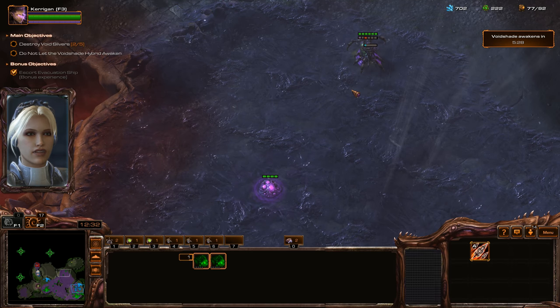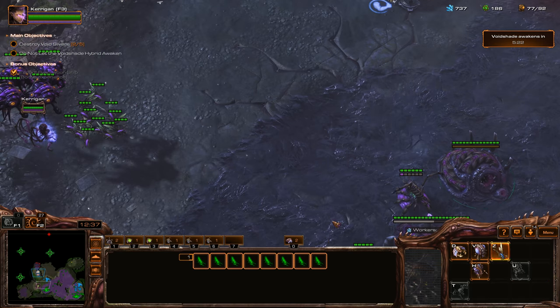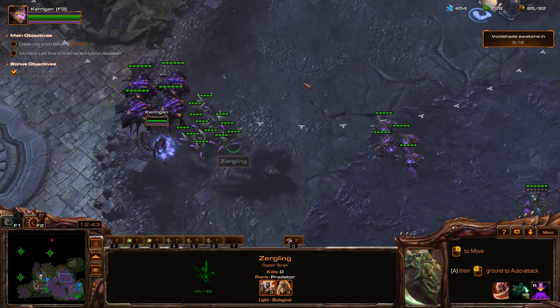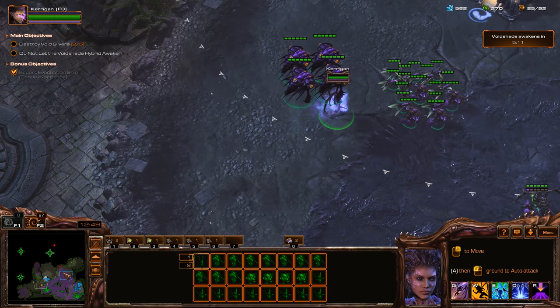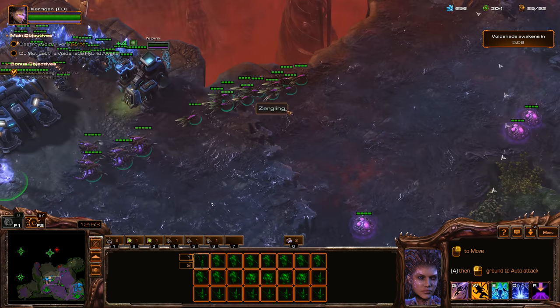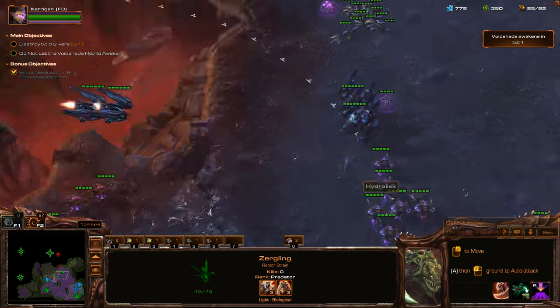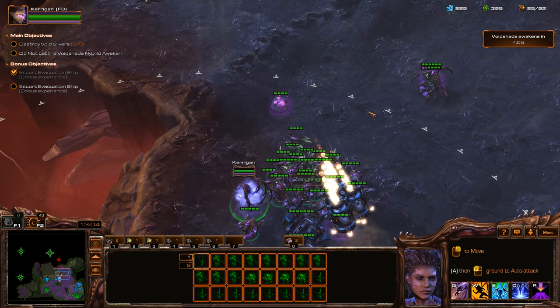Get Missile Attacks level 3. Got all the upgrades for our Raptors — or actually they're Zerglings. I thought they were called Raptors. Maybe I'm thinking of Zagara, or maybe they just have the Raptor upgrade. I'm pretty sure in the Heart of the Swarm campaign they're called Raptors, but whatever — Zerglings.